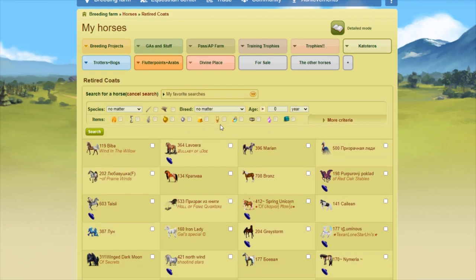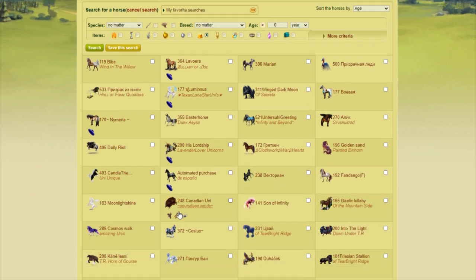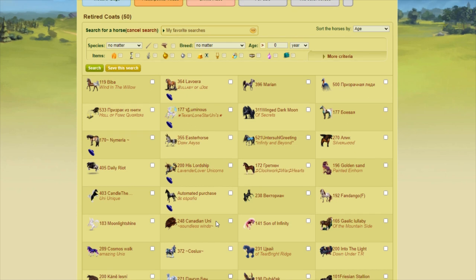What we're going to do — none of these should have Helios rays. We're just going to filter that out because I have a separate farm for horses that have retired coats with over 100 copies that have Helios rays, if that makes sense. So it looks like it filtered some horses out; I'm going to have to go through and do some reorganizing or something.